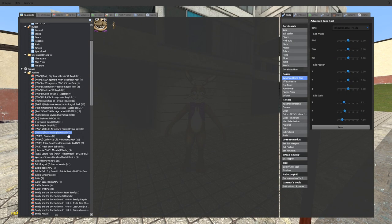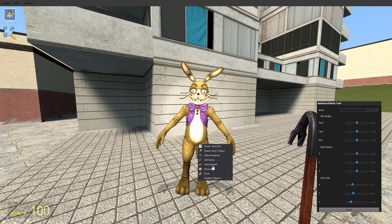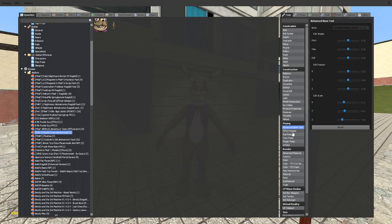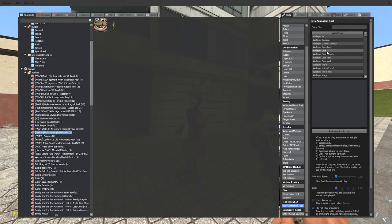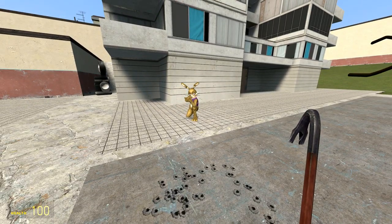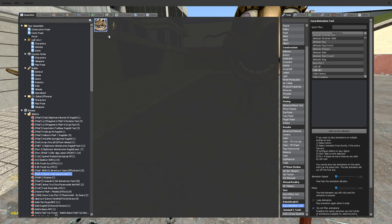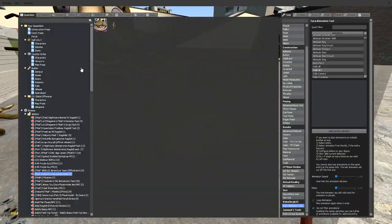I want to see something right now. He is animatable — do I have the Easy Animation Tool? There it is. We can make him do stuff, we can even make him do Fortnite dances. Let me spawn one. Look at that preview picture — he's just like 'hi there, I'm gonna eat your soul.'